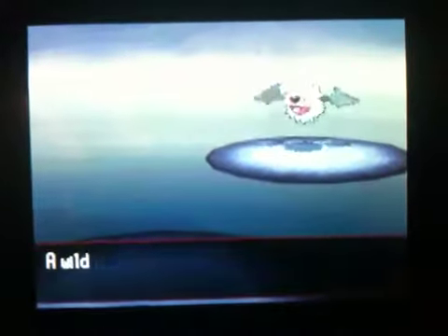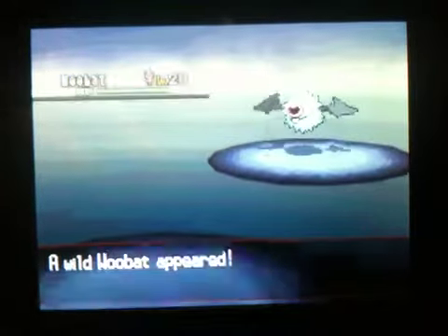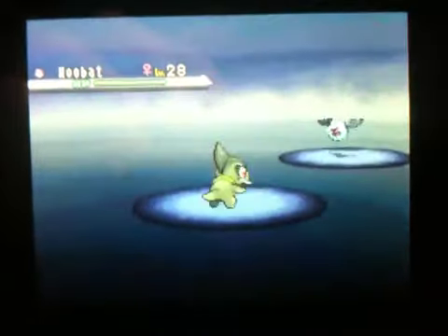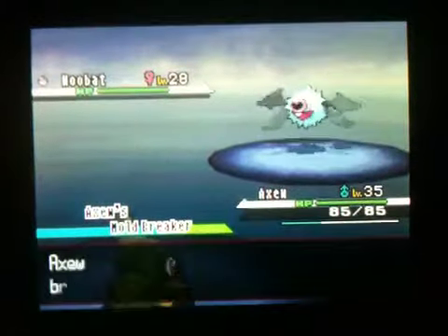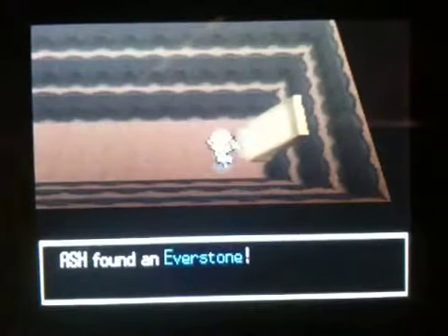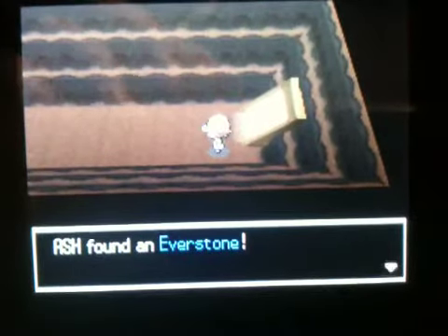Let's walk a little forward. Oh, and there's a wild Pokemon! You can find Woobat here! Let's go — these wild Pokemon are pretty weak! And what's this? It's an Everstone! Cool stone to get!